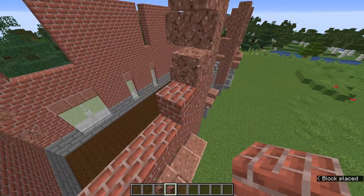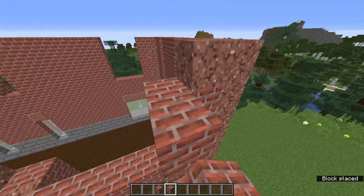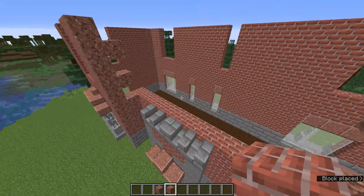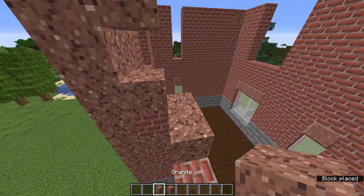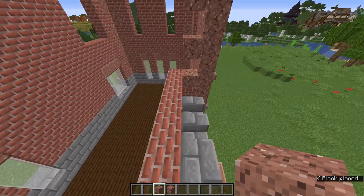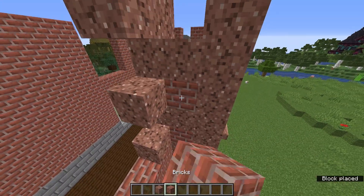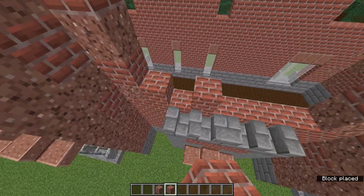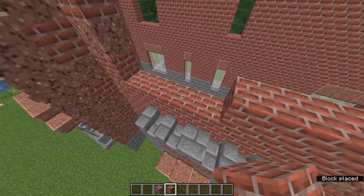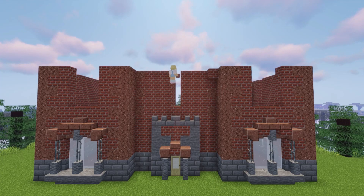Now for the front — similar windows to the first floor on the front. Now for the centre, we have to add a wall and a window, and we're going to put some little coins kind of offset here. Here's how it all should look so far.